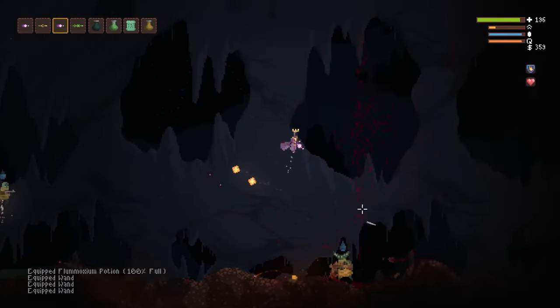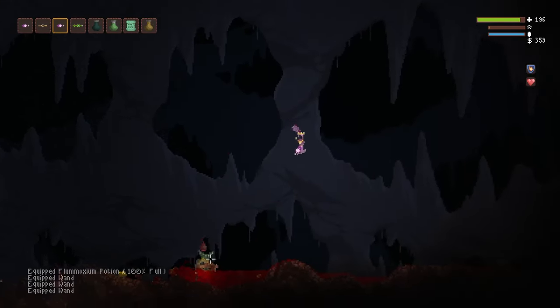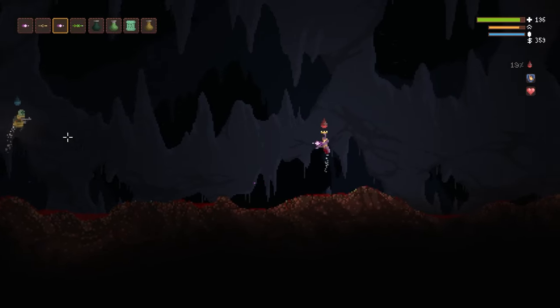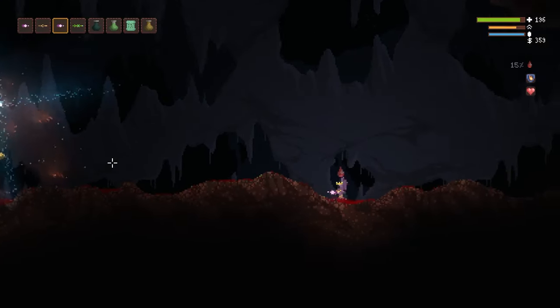Oh, we've got another executive here — let's deal with him. Watch him drop all those guys, but I had the plasma cross so they all die.